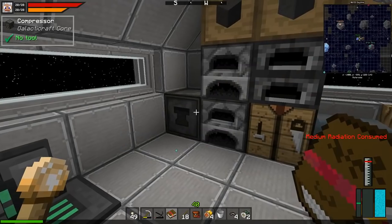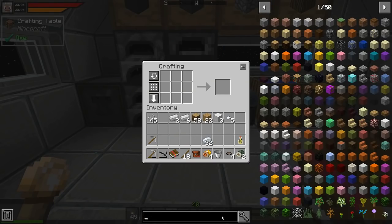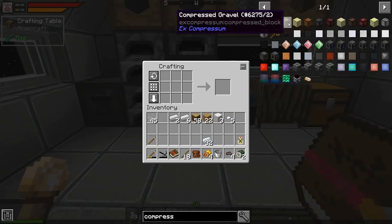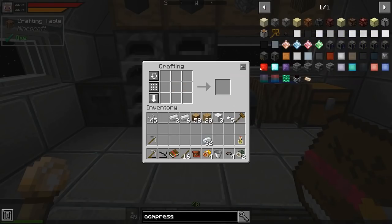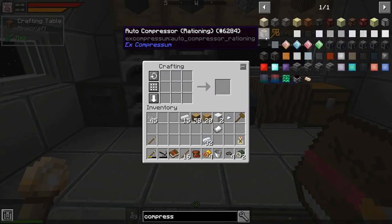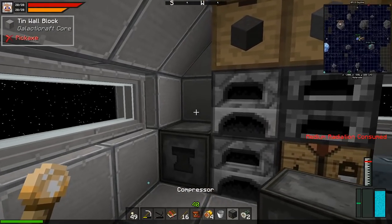I could get another compressor because compressors are slow. Let's just grab another one so we don't have to wait as much - I'll break one down since there's iron all over the place. There we go, two compressors. I'm sure I'm gonna need these for other stuff.